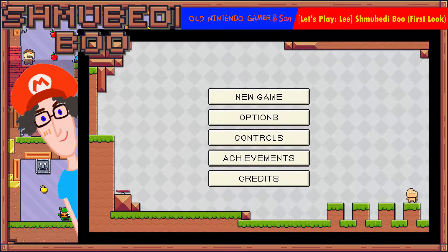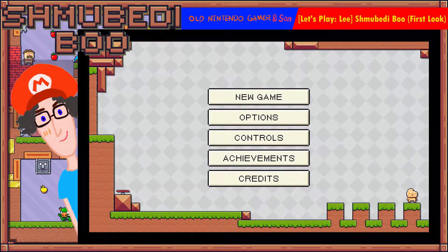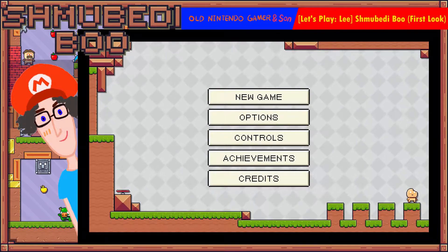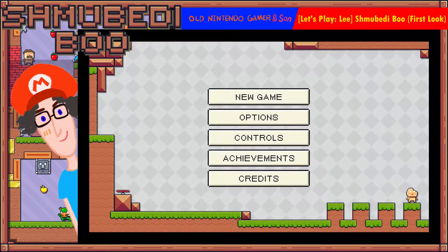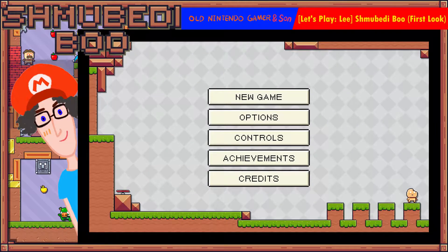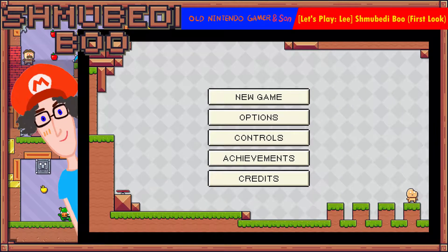Hello and welcome to Old Nintendo Gamer and Son. We're here with a first look at a new game coming out on October the 7th called Shmoobediboo. Thanks to thatcomicnerd at thatcomicnerd1 on Twitter for the code.